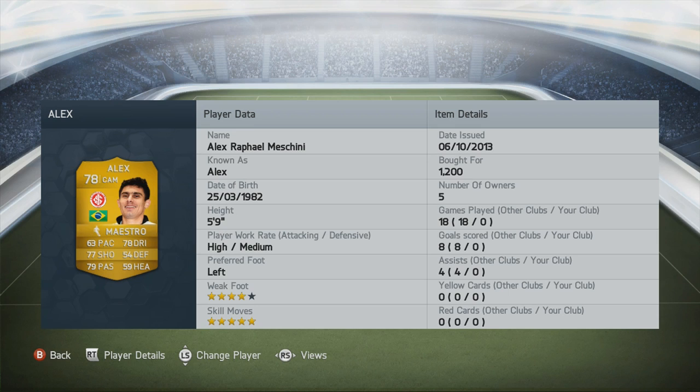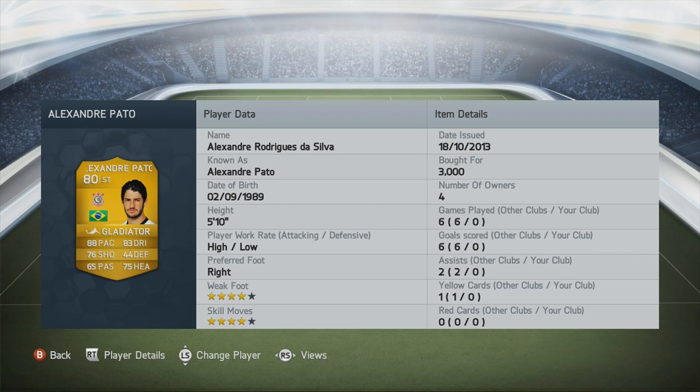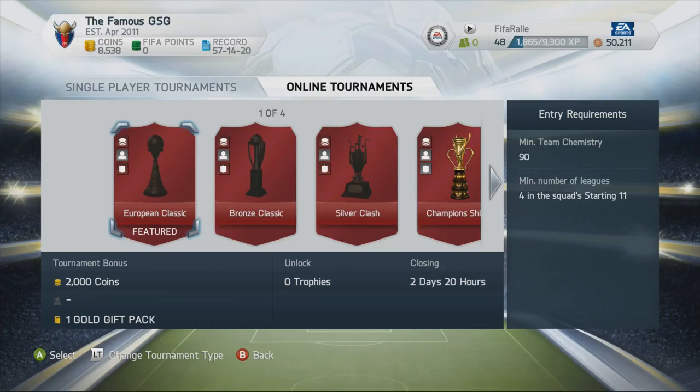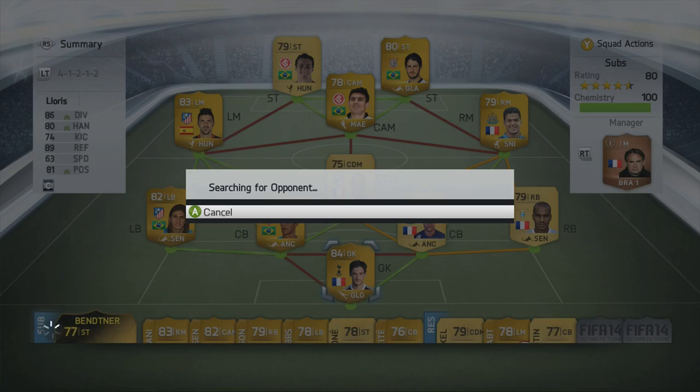At centre attacking mid is Alex — another 5-star skiller with 4-star weak foot and the maestro chemistry style, looking like an interesting player. Leandro Damio looks very good — decent pace, good heading, big, strong, with 4-star skills (he had 3-star last year which is why I never tried him — he's a bit like Bentner but with 4-star skills). Alongside him is Alexander Pato for the pace. I sold him in yesterday's episode but this strong-and-fast striker partnership works really well. We apply a fitness card to Pato as Terapti was injured, then head into the European Classic Tournament.